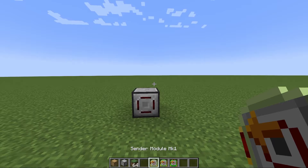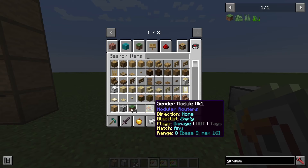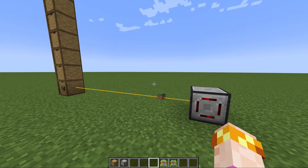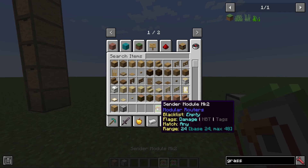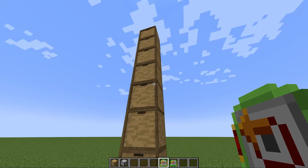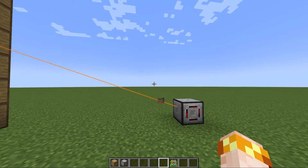Sender modules are basically the opposite of puller modules, but there are a few subtle differences. The sender module mark one has a range of eight, but it's directional — you put the module in, pick a direction, and when you insert items into the buffer, it'll attempt to send them in that direction to the first appropriate container it can find. The sender module mark two can send to any container within range, with an improved default range of 24. Just like the puller module mark two, you shift-right-click to select the face and container you want, and once you install the module, it'll begin to send with a cool animation right into the container.